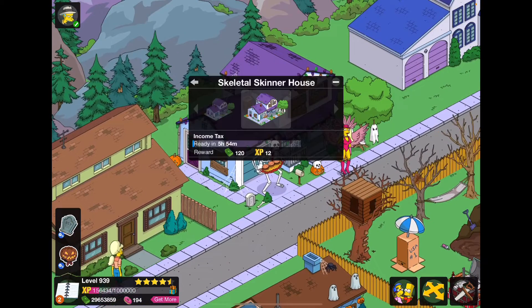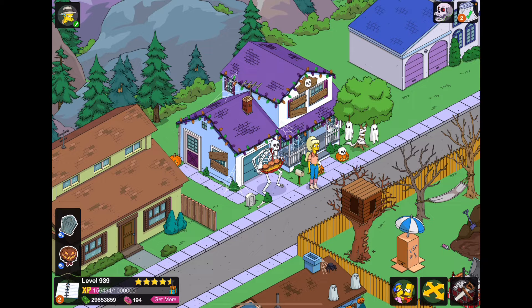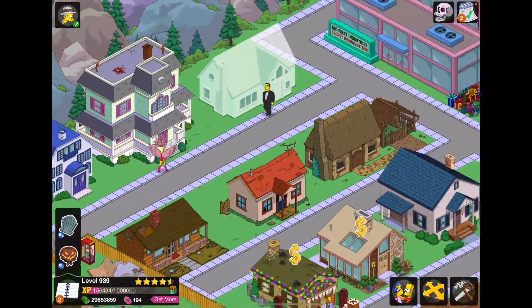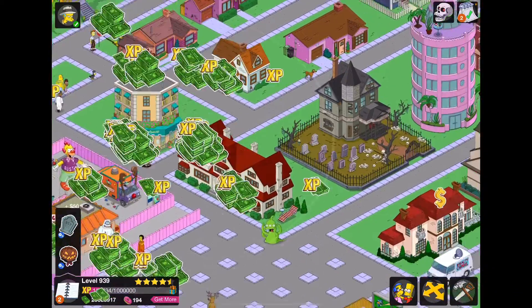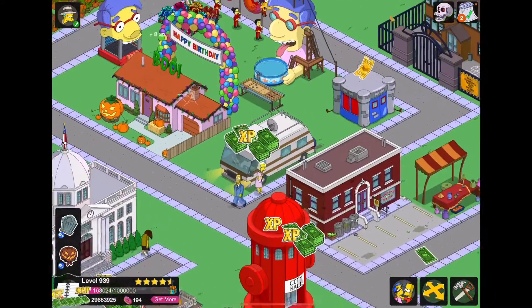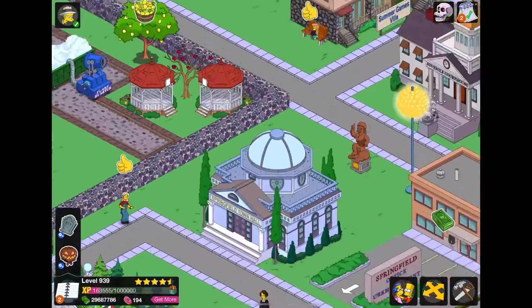Surprisingly, there's one for the Skinner House. My favorite part of this is the steamed hams reference, which is really funny that they actually added that in. It's the Skeletal Skinner House, which has a little skeleton guy carrying some steamed hams. And I believe there is one more — the Freaky Cat Van Houten House, which is just a bunch of pumpkins. But I really like all of these.